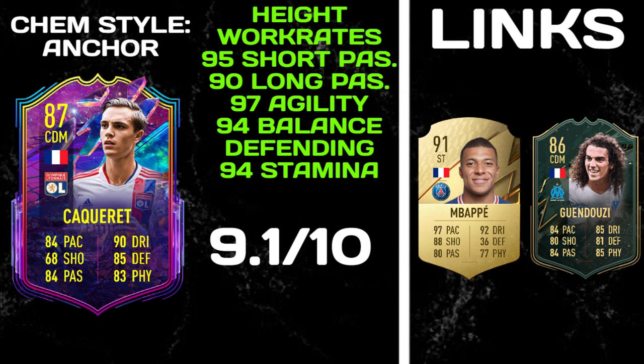Heading over to the end-screen overview. Chemistry style: anchor — playing him as a CDM is definitely where he's at his best. For the pros: his height, high/high work rates, 95 short passing, 90 long passing, 97 agility, 94 balance, defending — stand tackle, slide tackle, everything is absolutely perfect — and 94 stamina, which is a very, very important stat this year. For links, French Ligue 1 is an amazing league. He gets a strong link to Mbappé and a strong link to Guendouzi — a great CDM partner.